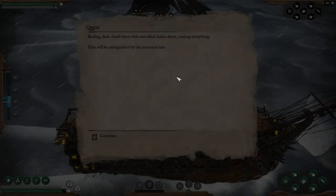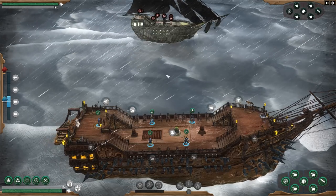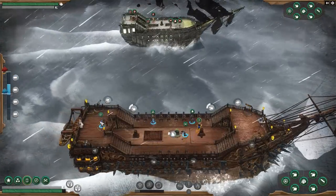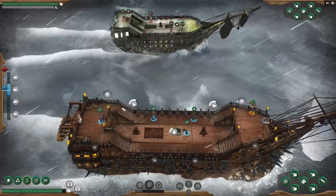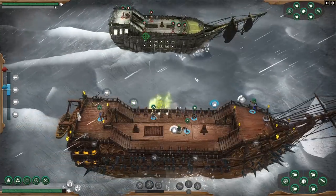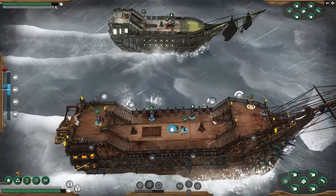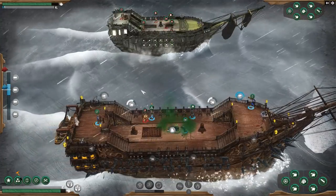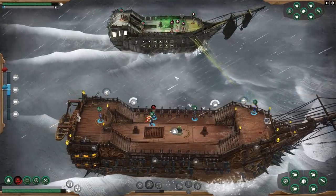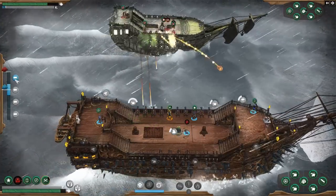Dark clouds burst with rain which lashes down, soaking everything — fire is extinguished by the rain. We're in a storm now. Let's go man this one again. They appear to be wanting some close action, so we're going to give it to them. As soon as we can fire, we're going to do so. Hit the hull and try to take out their cannons. There are lots of fires going, but luckily it's raining. One of my cannons is out — oh, you're just wounded, go get fixed up. Let's just do it — let's ram him.